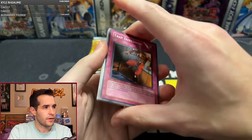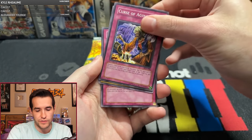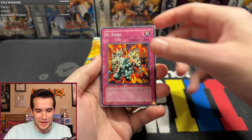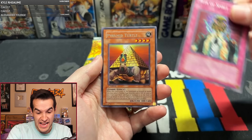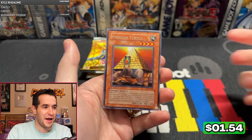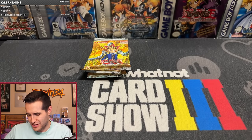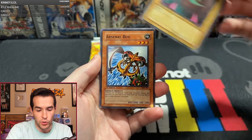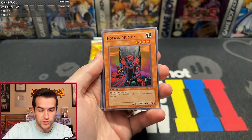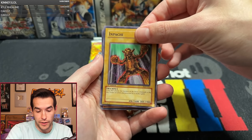Next pack: Trap Dust Chute, Gravekeeper's Curse, Banner of Courage, Curse of Aging, Molten Behemoth, Bird Face, Ride of Spirit, a Pyramid Turtle — a great rare but wow. How is this happening again? It's just like Ancient Sanctuary. Are we getting another one-Ultra box? Please no — we deserve better than that. Reasoning, Master Kionchi, Soul Eater, Living Wonder of Mystery, Arsenal Bug, Ruxon Special, Poison Mummy, Buster Rancher, Call the Mummy, Empachi. Still no Ultras or Secrets, by the way.